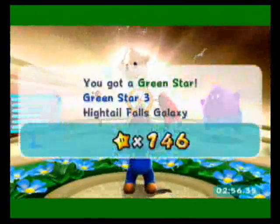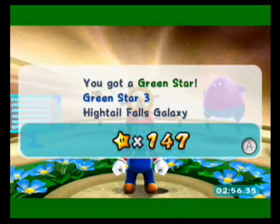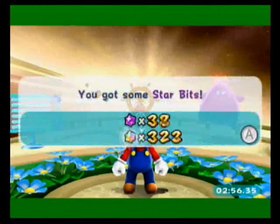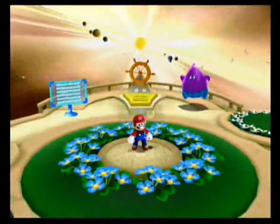In any case, that should be star number 147 and the end of Hytale Falls Galaxy. Join us next time on Let's Play Super Mario Galaxy 2 when we head to Wild Glide Galaxy to find a pair of green stars there. I'll see you for that.